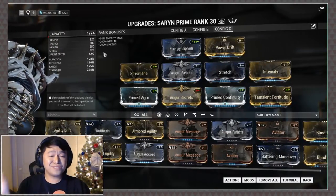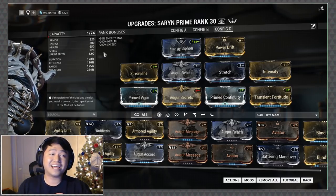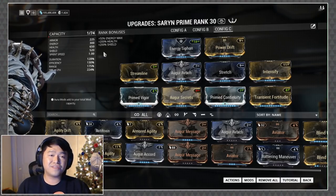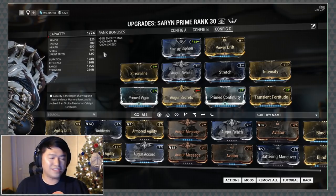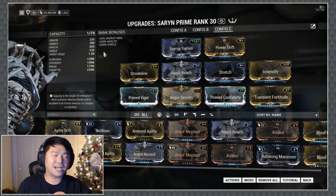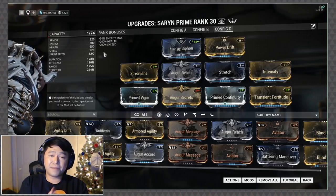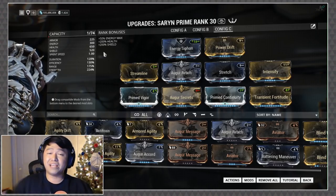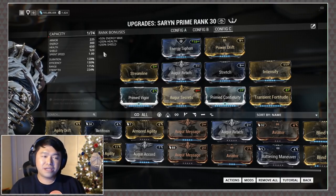We had Frost, we had Ember, but when it comes to the queen of AOE damage there's nothing like a good old spores Saryn. I've made a couple tweaks from my original build — we've got Augur Reach and Augur Secrets in there, taking advantage of those mods without any of the downsides of Overextended. Super happy with this build.